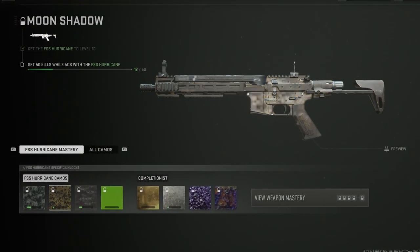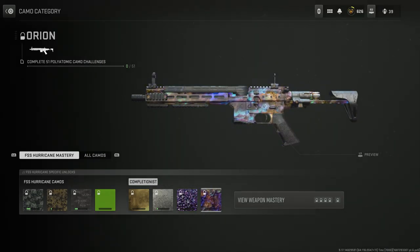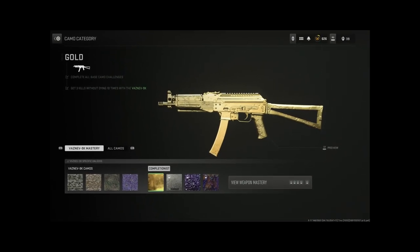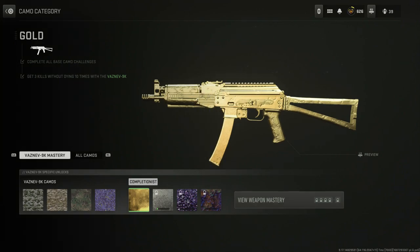This camo glitch worked in Season 3 and it still works in Season 4. All you need is one gun without the camo — as you can see this gun has absolutely no camo since I never use it — and another weapon with the camo, because we're going to be duping that camo onto the gun that doesn't have it. So if you have Orion unlocked but don't have it on your DLC weapons, this is perfect — you can dupe an Orion camo onto DLC weapons. Same thing with gold, poly, all of that.